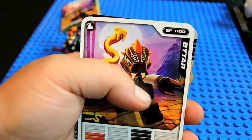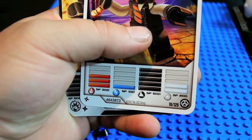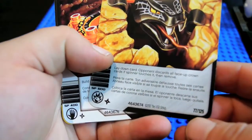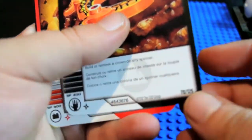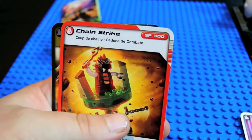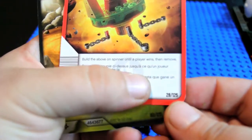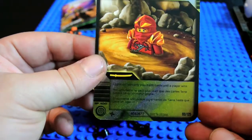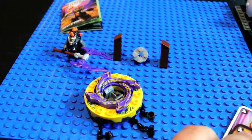His cards are here. SP 1100, Bytar — it is 18 of 125. Next we have Ground Attack, SP 500, 77 of 125. Next is Crown of Earth, SP 400, 70 of 125. Next is Chain Strike, SP 300, 28 of 125. And here is the very nice card: Earthbound, SP 400, number 80 of 125. Those are the cards.